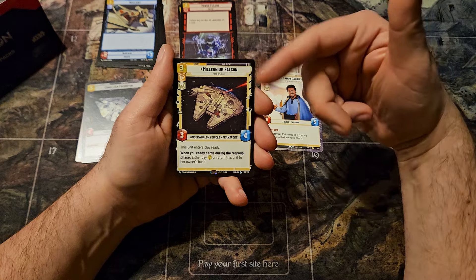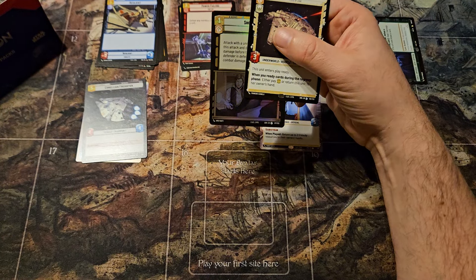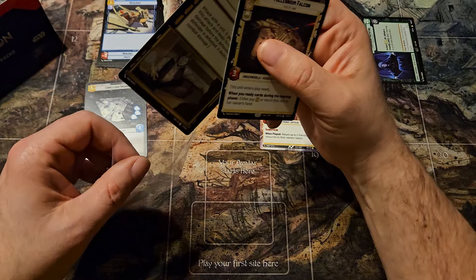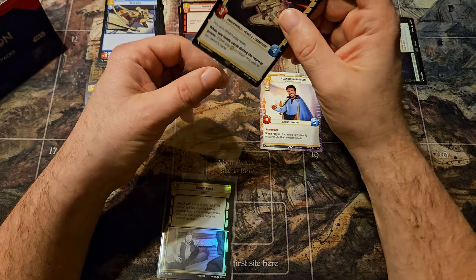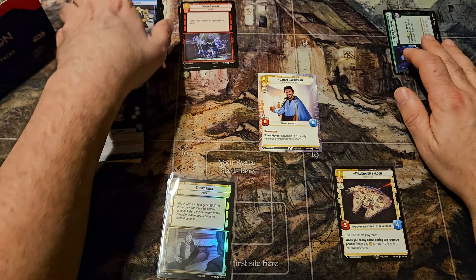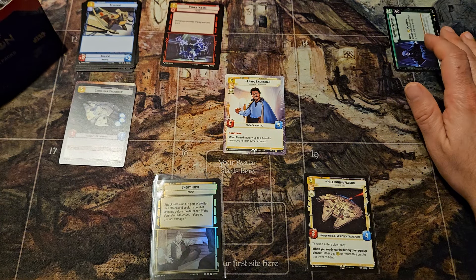We got a Lando Calrissian. Pack one: three hyperspaces and a legendary — Millennium Falcon — and then an uncommon Shoot First. The only thing that would have made that better was if that was a hyperspace or like a legendary foil.